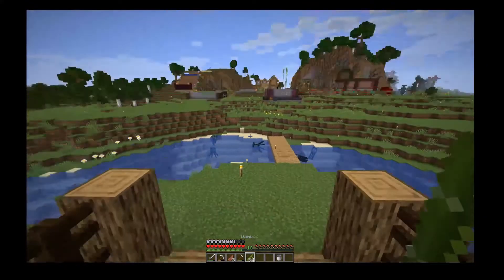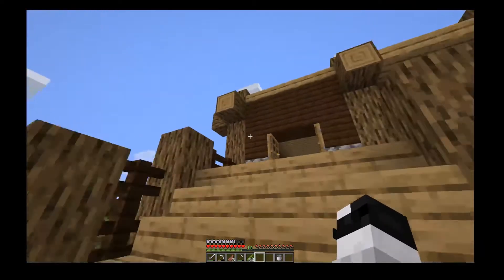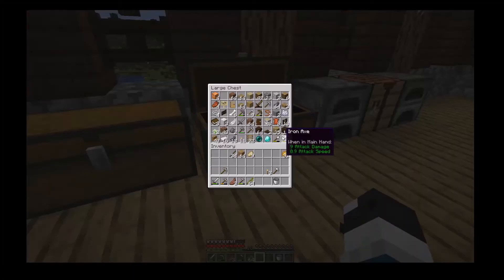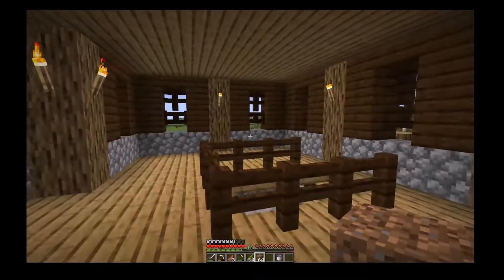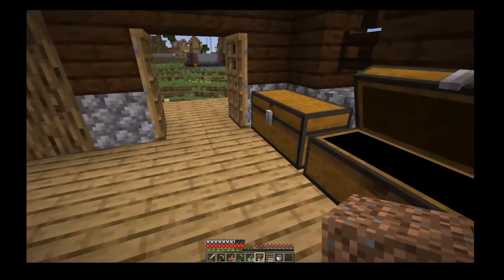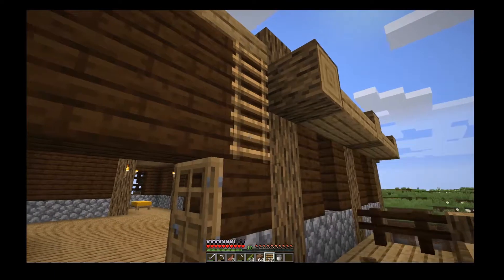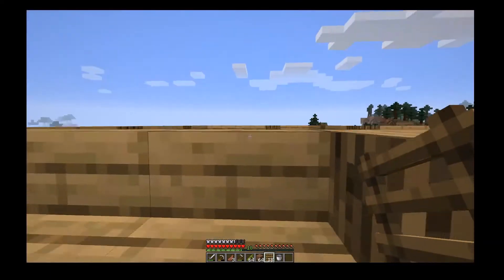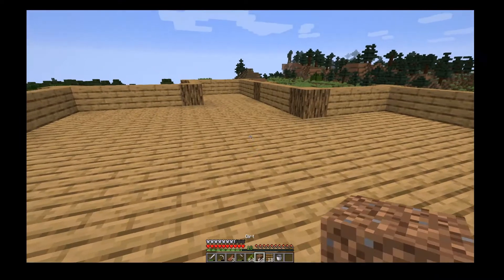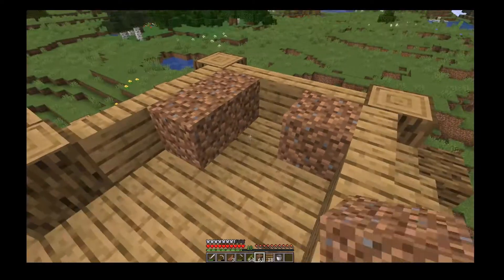I want to do something with this bamboo, just to make my house look a little bit more, you know, homely shall I say. We're going to put some bamboo on the roof. Do I have any lighters? Yes, I have 20. Because I've got all this room up here obviously. It would be nice to have a bit of a garden up here.